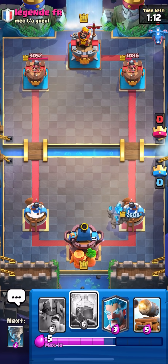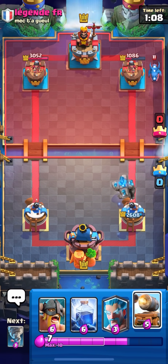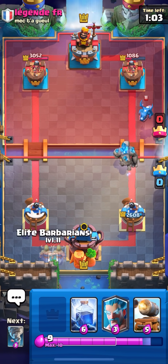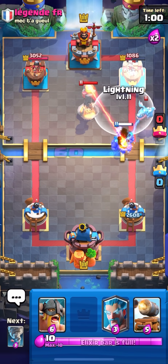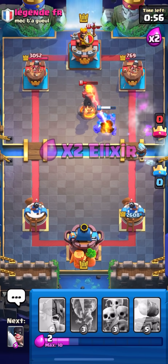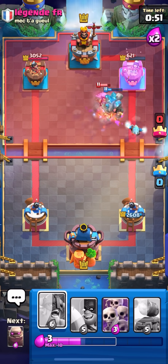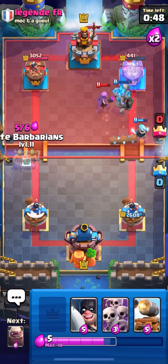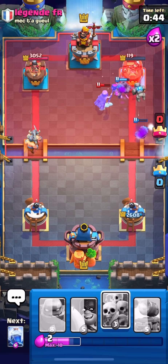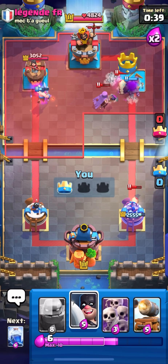Especially because we're going the same lane and we aren't entering double elixir yet. I'm going to wait on the Lightning because he's probably going to play another unit - I want to try to hit as many units as possible with it. He's going to Inferno, so we're going to have to hit everything with Lightning including the tower. He's cycling the Mother Witch and I'm going to Tornado it into my Golem so it might die from the death damage. The Executioner is going to pretty much kill it anyway, and the tower will go down from the Golemites.